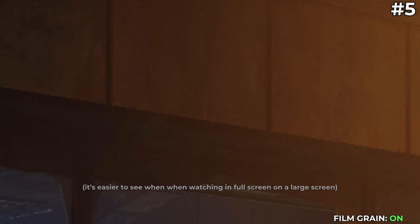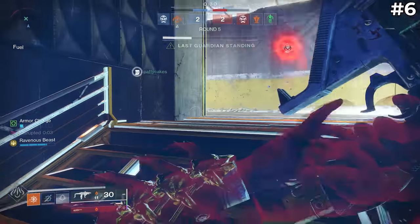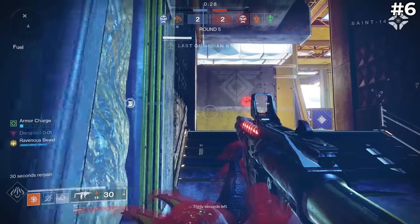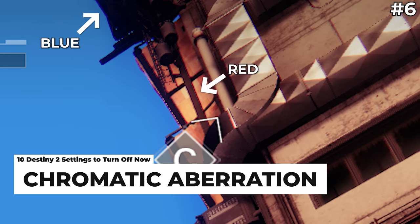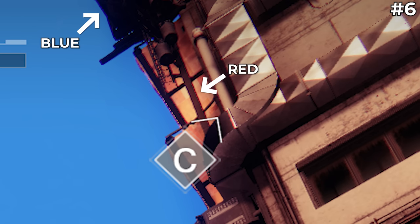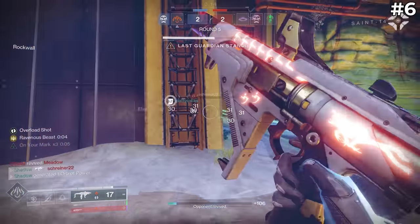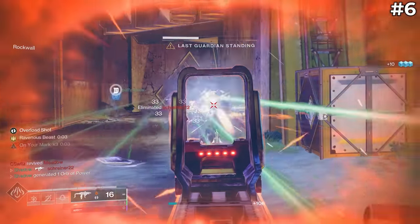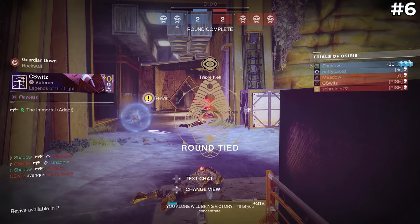You can leave film grain turned on if you like because it doesn't really have any downside, but personally I don't really get the appeal so I turn it off. This next one I debated mentioning because it is so minor, but it's another visual effect that basically adds blue and red outlines to stuff. This effect is called Chromatic Aberration and it also originates from defects in old fashioned movies. It's pretty minor and you probably won't even notice the difference, but a lot of people don't know what this actually does and have it turned on because it's the default. Turn this one off if you feel like it, but it's not going to make or break your gaming experience.